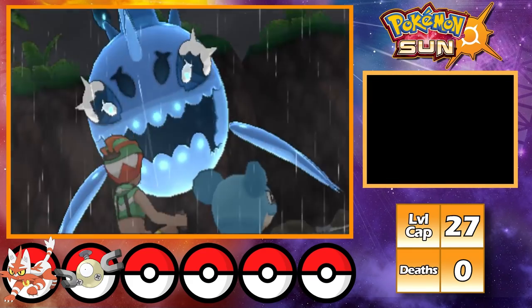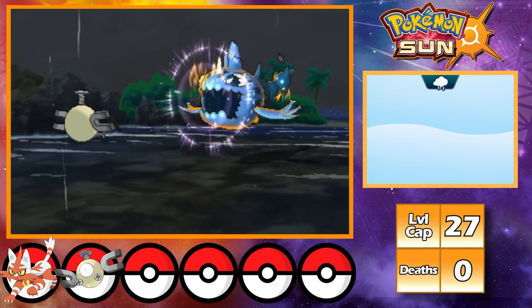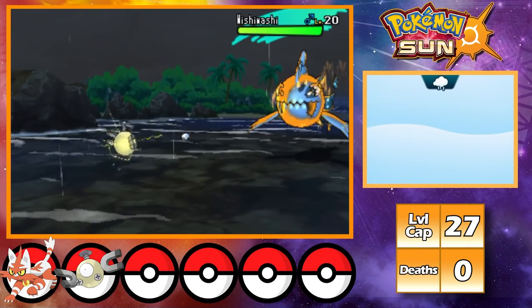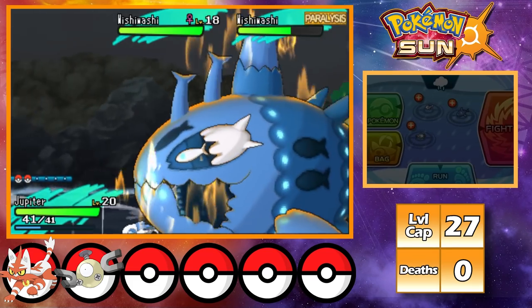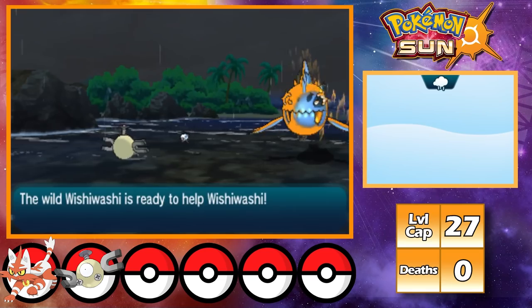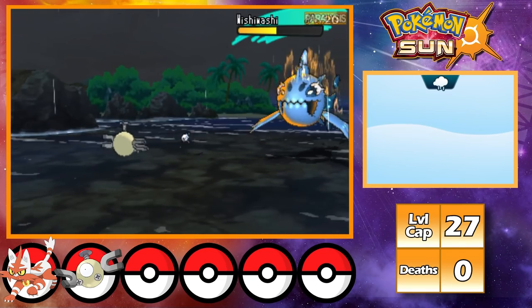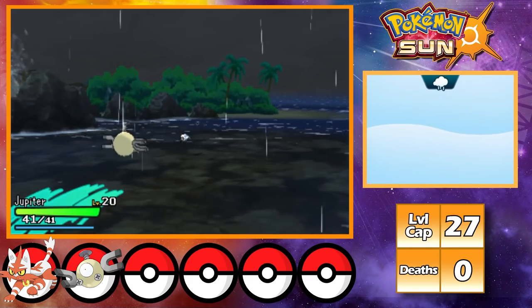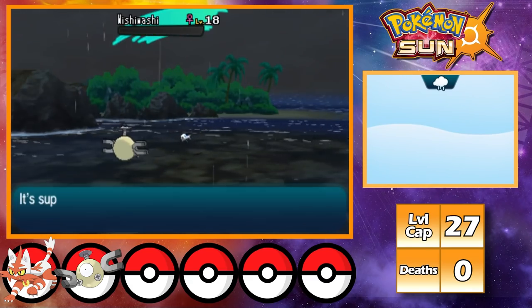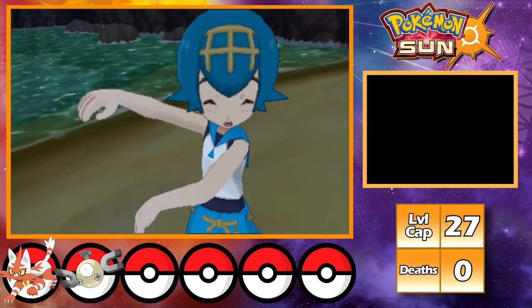This trial is against Totem Wishiwashi, and I lead with Jupiter, starting by setting up a Light Screen as it hits me with a Growl. I go for a Thundershock doing about a third and paralyzing it. Wishiwashi gets fully paralyzed twice, allowing me to whittle it down, it heals with a Citrus Berry but gets paralyzed again, letting me finish it off with another Thundershock. The SOS Pokémon gets one-shotted by a Thundershock, winning me my second trial without taking any damage.